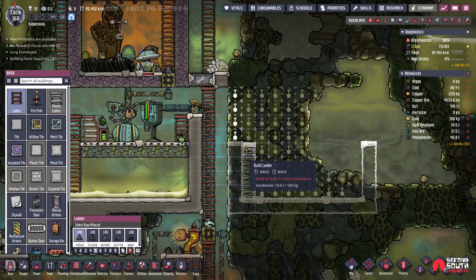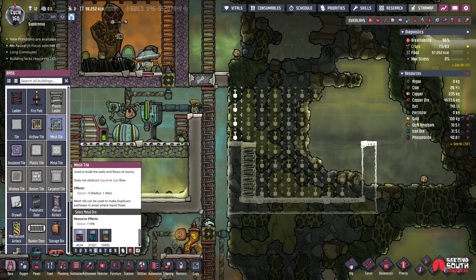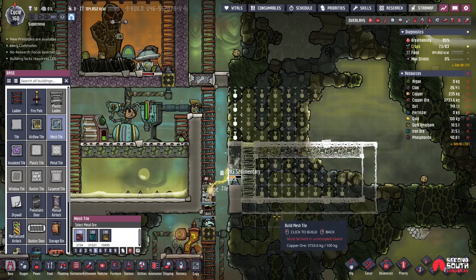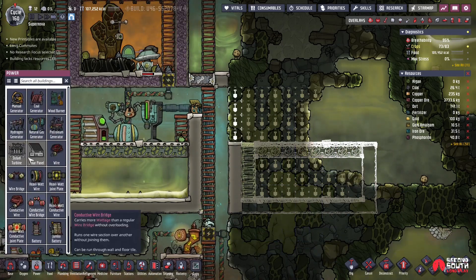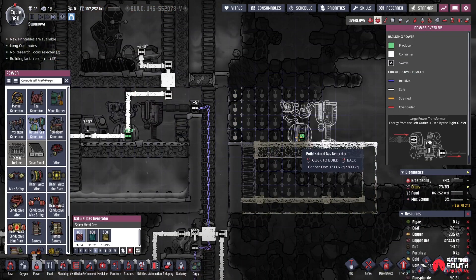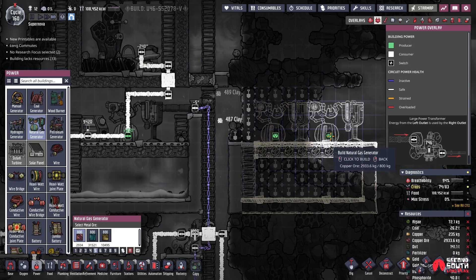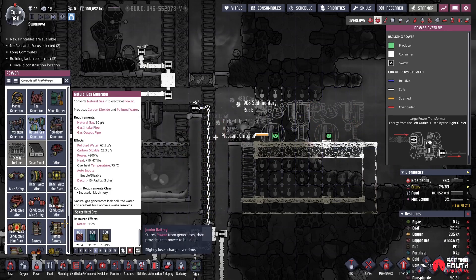Let's put a ladder here, and then we want mesh tiles across the way. And then for power, we're going to add our second natural gas generator. Maybe we'll do this and add another battery? Well, I want to put two of them. Does this afford two? It does. Interesting, all right.